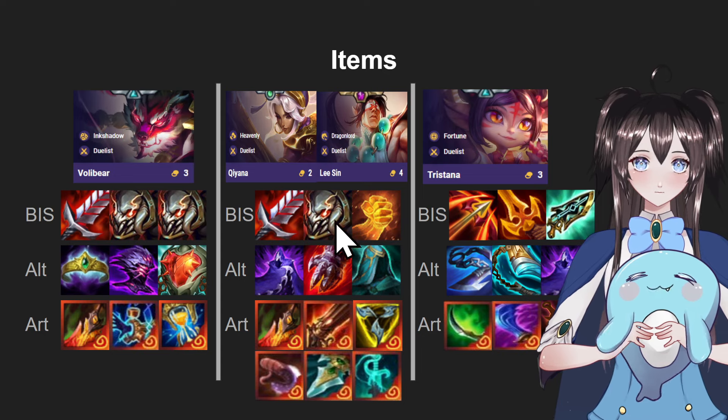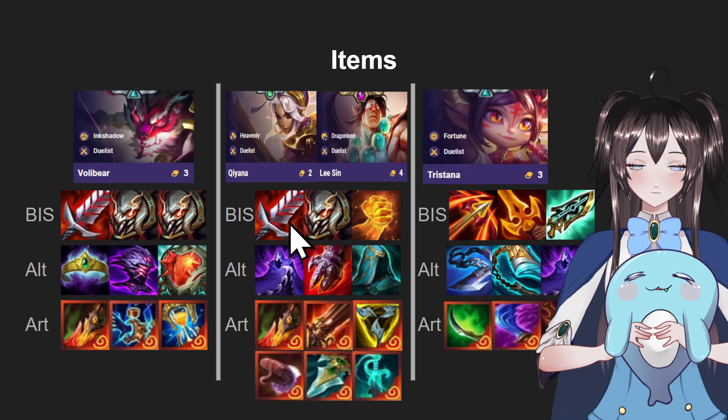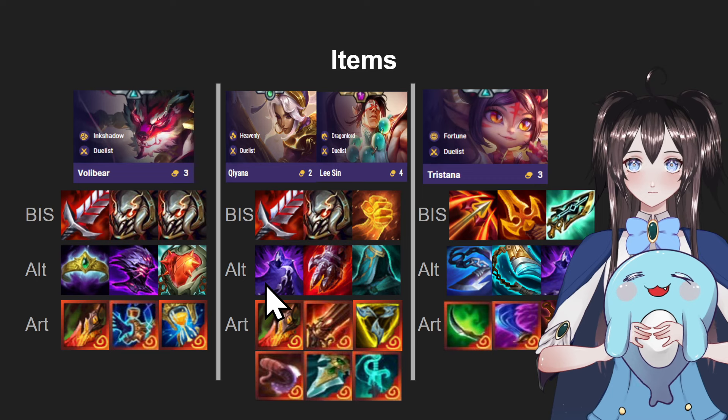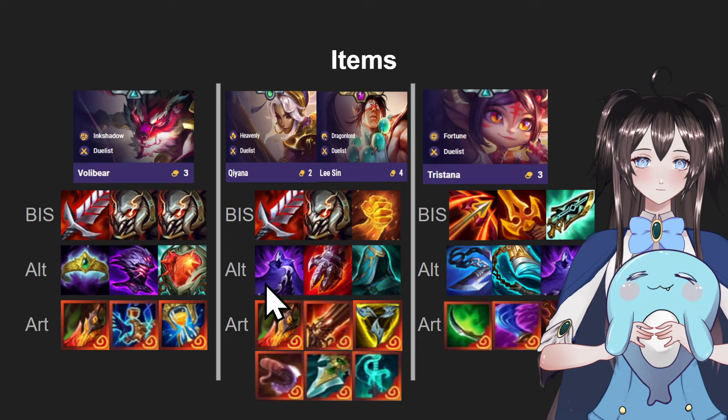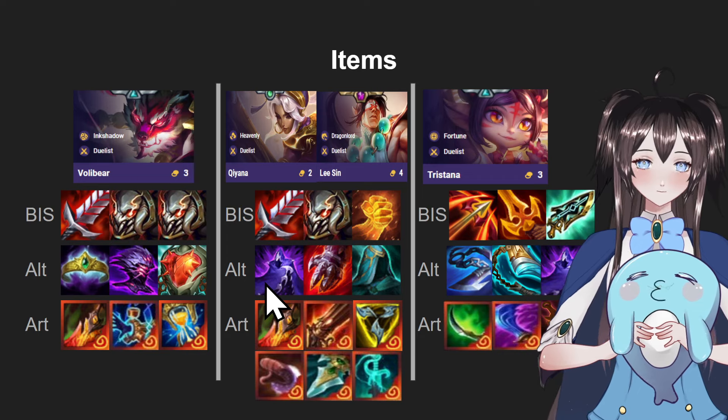If you cannot build one of the Omni Vamp items — you do need either Bloodthirster or Hodge — but if you only have one of them, it's fine because you can build alternative items such as Edge of Night. This item will make them last longer in fights because if they hit a certain amount of HP, they'll become invulnerable for a couple seconds and untargetable, so enemies will target a different unit, for example Tank Volibear.